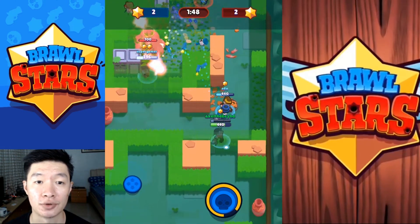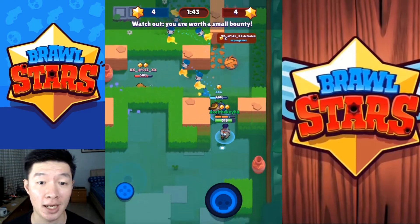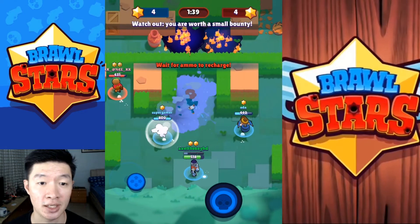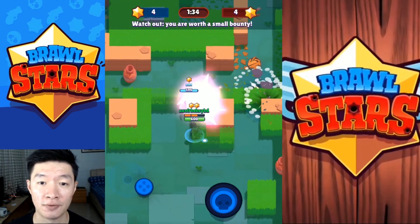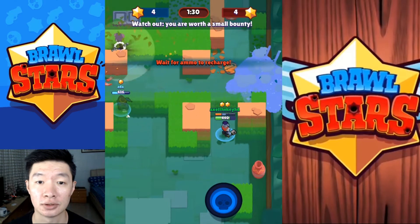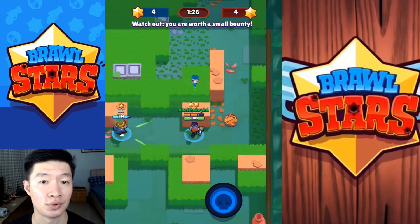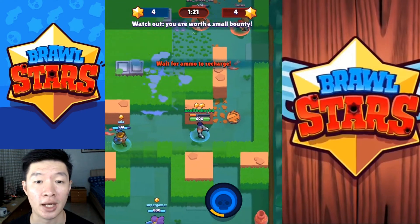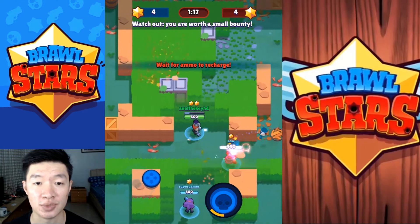I defeated one of the opponents, that's very awesome. Let me throw some of this again — I have such a bad aim right now. Let's go for the right side, hopefully this will work. Two stars, but at least that's worth a small bounty for me. I have to fill up the gauge before getting the other special power.